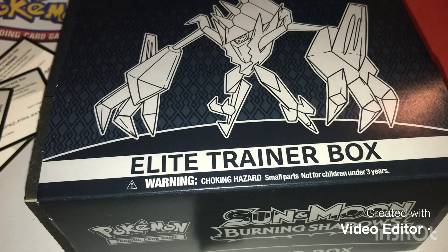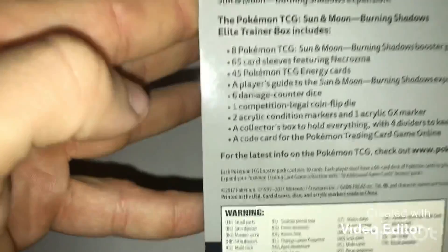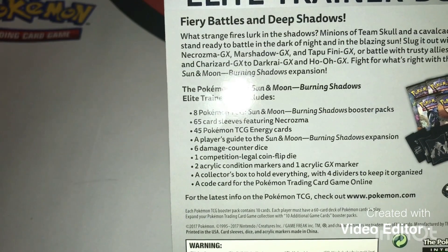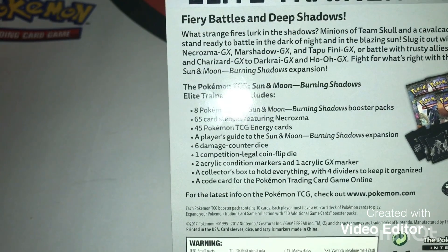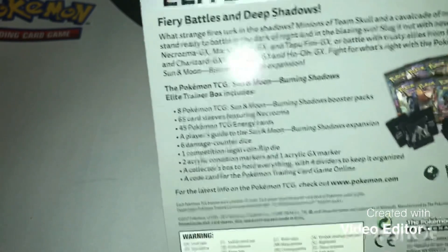Today we're getting into the Sun and Moon Burning Shadows Elite Trainer Box. Can't wait to jump into it, so let's see what we get. We get eight booster packs, eight gold cards, 65 sleeves, 45 energies, a Player's Guide, damage counters, flip dice, markers, a collector's box to hold everything, and another code card.